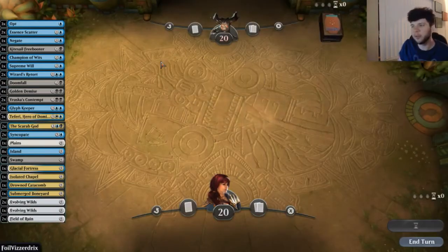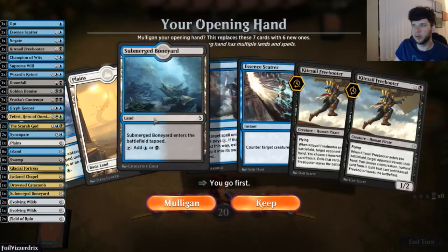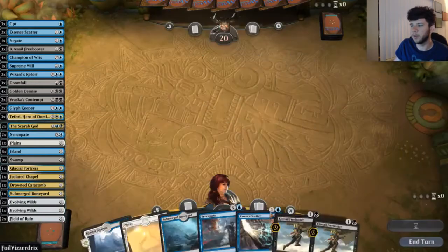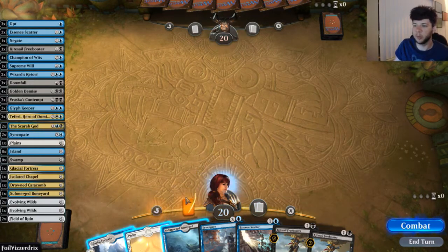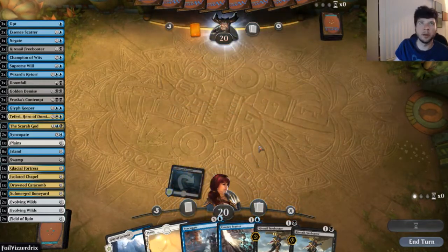This hand looks keepable. We've got a couple of Freebooters, Submerged Boneyard, and Glacial Fortress — totally keepable. There's a lot of aggro in the format, so you'll see there are four Golden Demise. If we don't need Golden Demise, we just Champion of Wits it away. We'll start with a Submerged Boneyard.